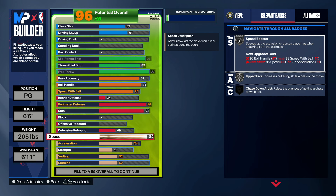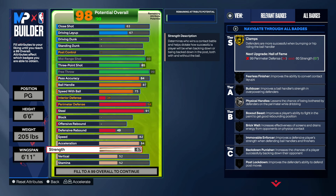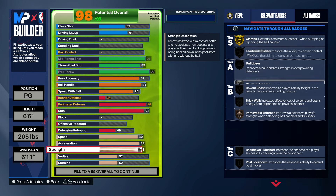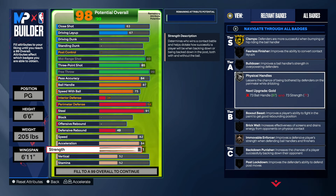Acceleration: you guys want to make that 84. Strength: you guys want to get 71 strength. You want to have strength on this build because you don't want to be a baby. With the 71 strength we get moveable enforcer on bronze, which helps us get bumpy on this build. Gold clamps and moveable enforcer at the same time will definitely help us get bumpy. You also want strength so you can have physical handles on silver — physical handles helps you not get bumped so often when dribbling. Moveable enforcer and clamps — all three of those badges are super important.